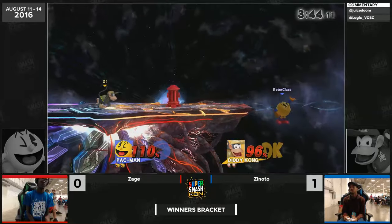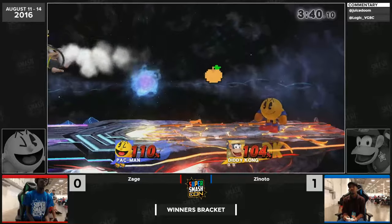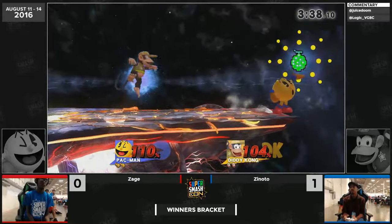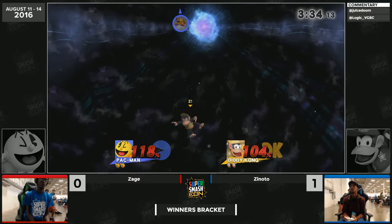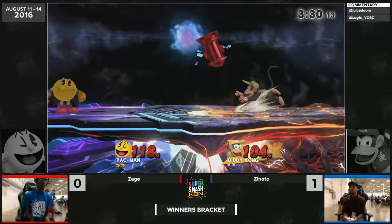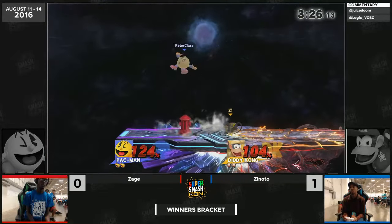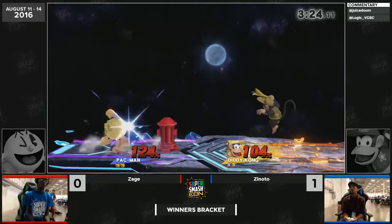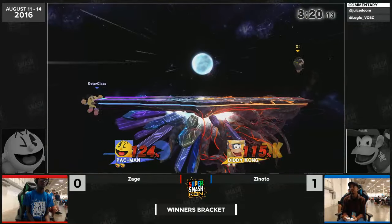Such an intense stare-down on this first stock. If Zinodo gets a read on the up-Bs happening near the edge, he can actually roll to evade and then get an f-smash on the way down from a free-fall attack. This has been a long stock — two and a half minutes down. You usually don't even see a full game last that long sometimes. These characters have to play to win and neither really has a safe confirm.